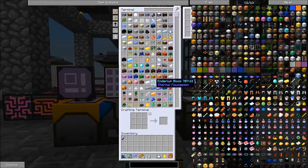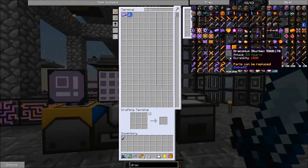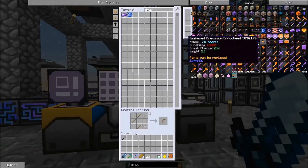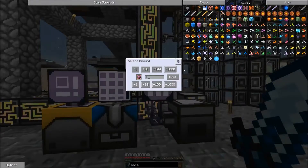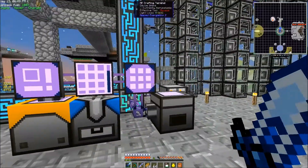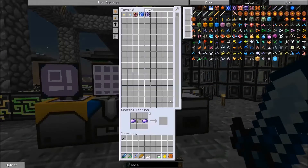My goal is to kill the Ender Dragon in this episode, and then at the end of the episode we'll do the Draconic ritual to get our first Awakened Draconium. So let's go ahead — we want the Bow, so we're going to want one of those, and one of each of these cores. I'm going to want a Wyvern Core. And there we go — our Bow of the Wyvern.